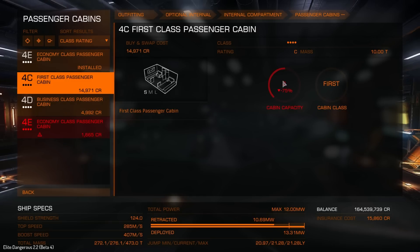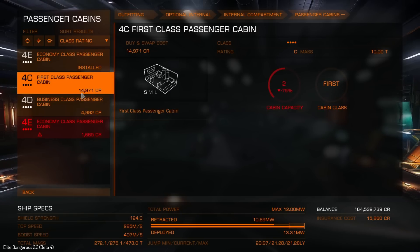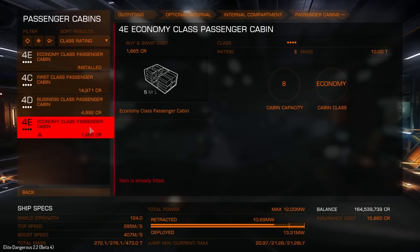You're going to be really limiting yourself with the First Class cabin being this small. You might come across passengers that require First Class and there's only a couple of them - you can just swap it over. Now, bearing in mind this is the beta server, everything on the beta server is only one-tenth the live server prices. So moving the decimal point over, it'll be about 149,710 credits for First Class, about 49,000 for Business Class, and about 16,000 for Economy Class. These prices are deceptive - cheaper to just get Economy Class, but it really depends where you are and what you can pick up.